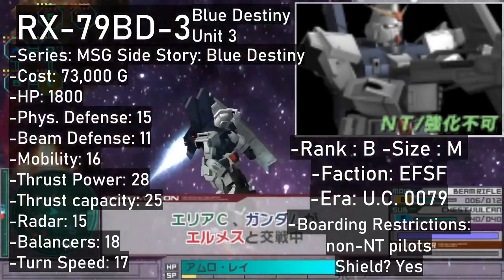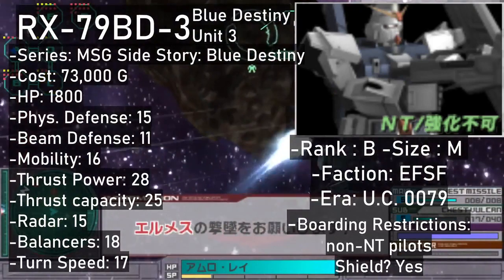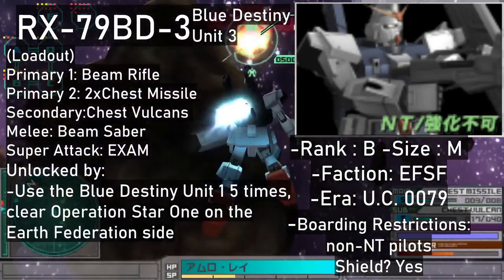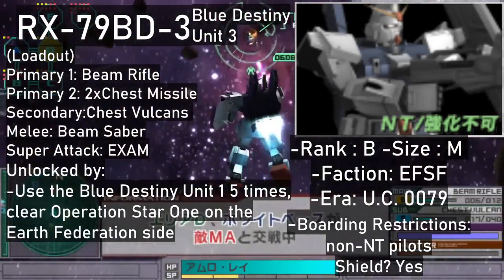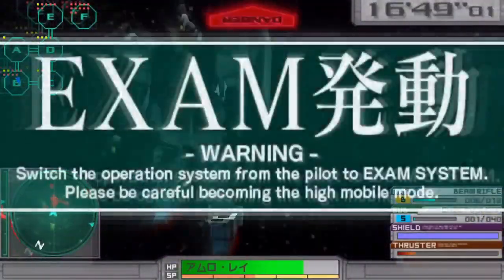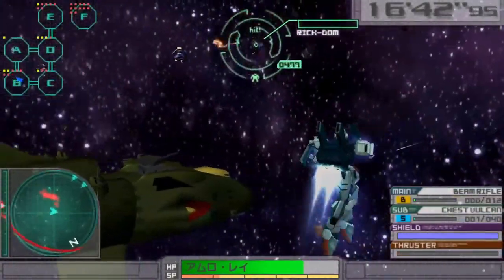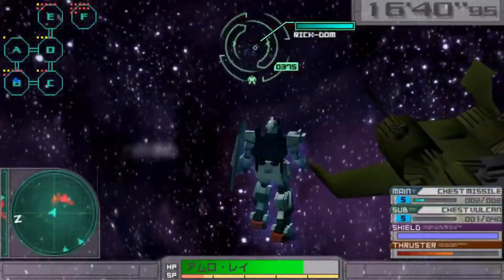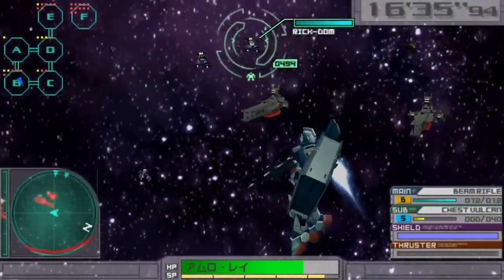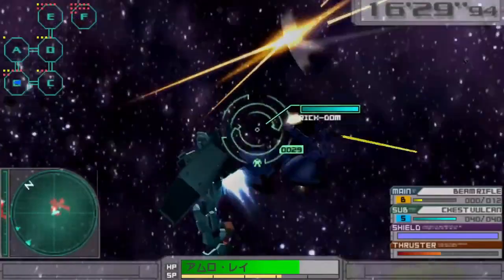The Blue Destiny Unit 3 is a B rank unit. It may lack the BD1's grenades and machine gun, but you get slightly larger ammo pools, and as a secondary you get the chest Vulcans. Just like Unit 1, it has a beam saber for melee, and the EXAM system is conveniently slotted into its special attack. The Unit 3 is unlocked by using Unit 1 five times and clearing Operation Star 1 on the Federation side. Once unlocked, it comes with a price tag of 73,000 in the shop.